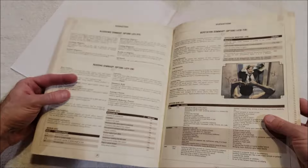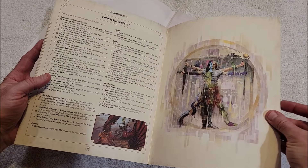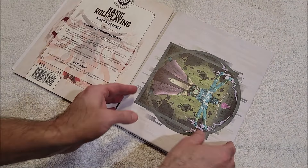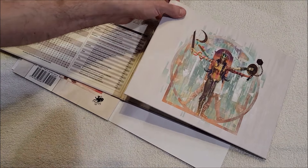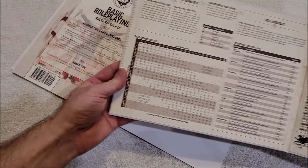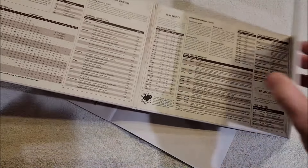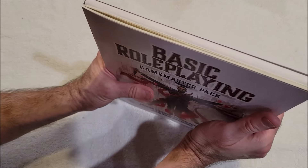There's a reputation summary here — game master passions, reputation, allegiance, personality traits, sample poisons, optional rules checklist. Very cool. And then here is the game master screen — nice. I like these. This is super solid too, which I really like. Got the resistance table. Okay, there you have it everybody — there is the Game Master Pack for Basic Role-Playing. That's what it comes with.